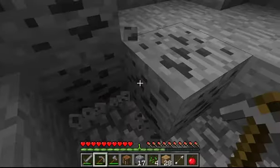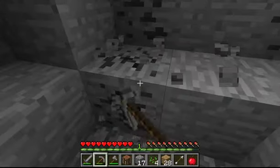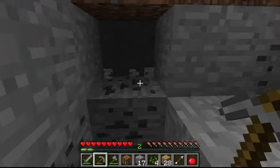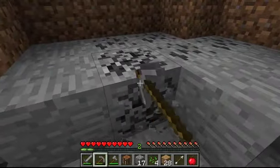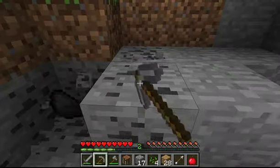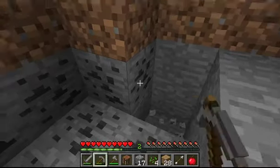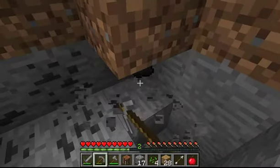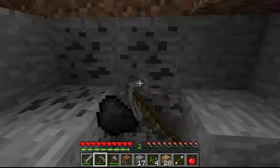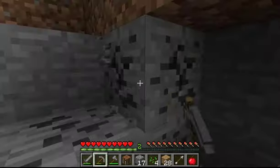Now with coal we're going to go back to our crafting table and use it to make torches. Once you have torches, and in my opinion a bed — not bread, a bed — and a sufficient area that you like, then you are good to go to set up a more permanent home.